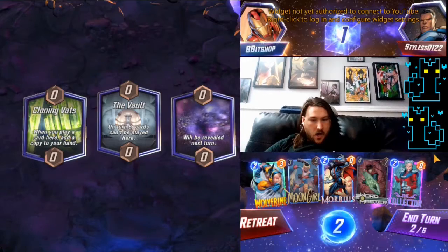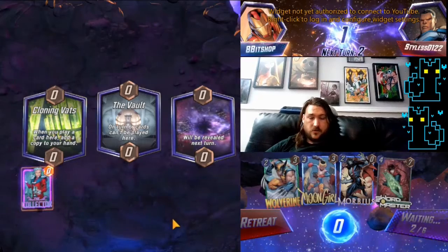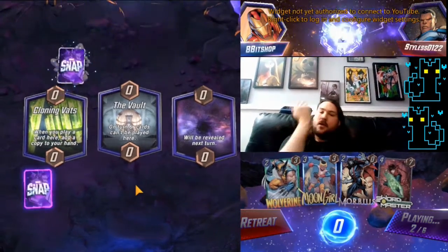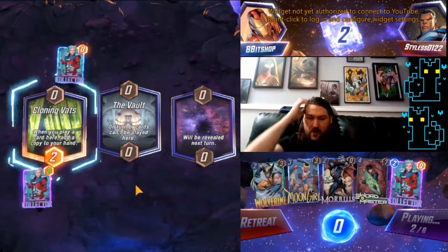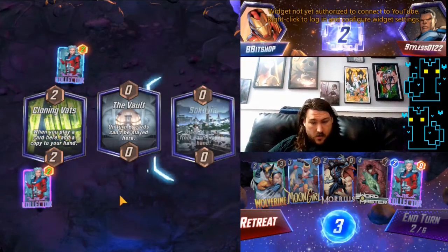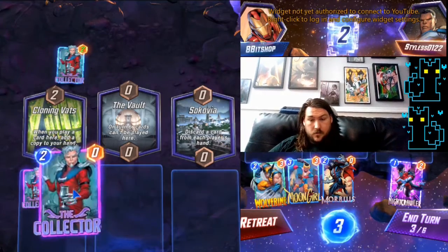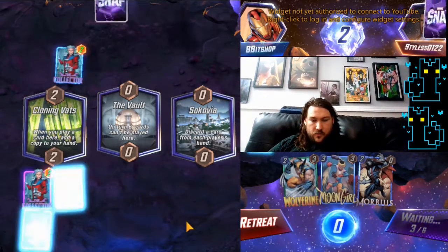Cloning Vats plus Collector is actually quite nuts for us, especially because we can go pretty hard on our Collectors and then Moongirl at the end of the game. Oh, they also have a Collector? People have started figuring out that The Collector is a lot stronger than they initially thought. It couldn't have been my Wolverine — they lost their Moongirl, which is huge for us. We might as well get the extra power on The Collector.